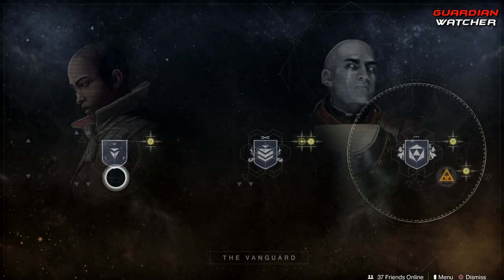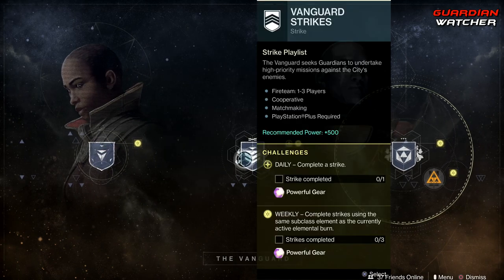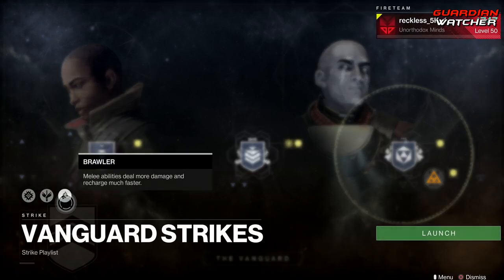Coming down for the Vanguard, you need to complete three daily story missions as well as complete three strikes. Modifiers this week are Solar Singe, Grounded, and Brawler.